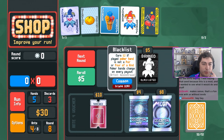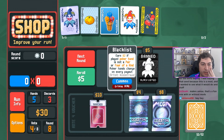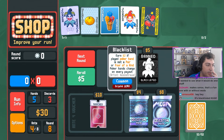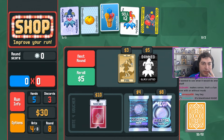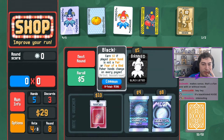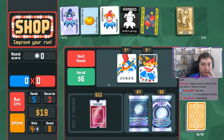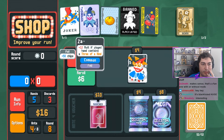Blacklisted - earn two dollars if the played poker hand is not a pair or four of a kind. So we get money for not playing certain things. That's great. We don't really need Ice Cream. A death - heck yeah! We will buy Blacklisted. We are also then going to buy Abstract to get a little bit more.